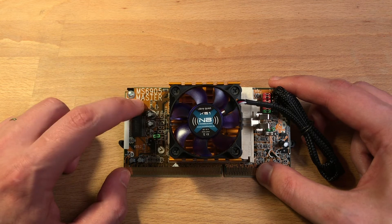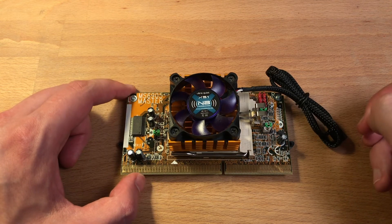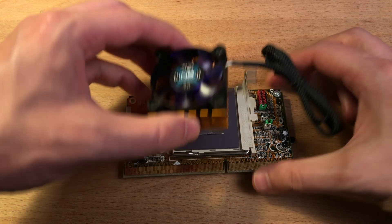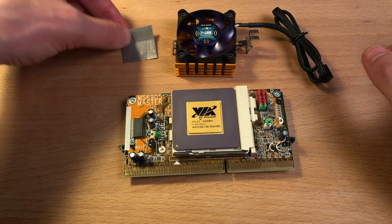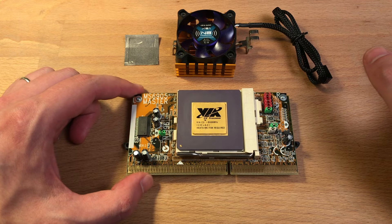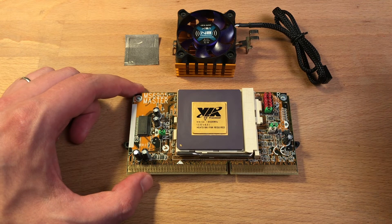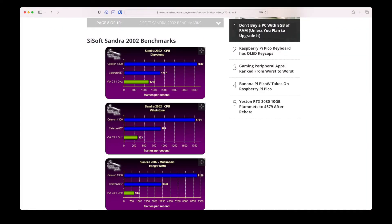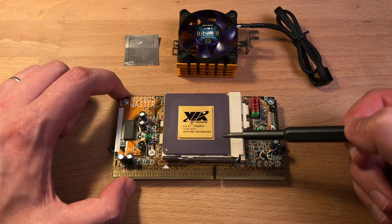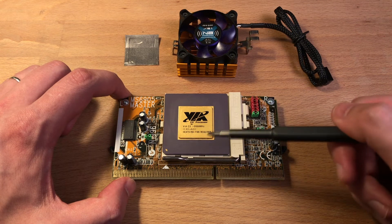But what if I told you that there is a retro CPU that can be as slow as a 386 or as fast as a Pentium II? And surprisingly, this CPU was not made by Intel or AMD. Instead, it was made by VIA Technologies, the same company that was a major manufacturer of PC chipsets in the late 90s and early 2000s. I am talking about the VIA C3. Back in the day, this CPU was not popular at all, because it was considered too slow. It arrived on the market when Intel already had fast Pentium III CPUs, and the C3 simply could not compete with them in terms of performance. The 866MHz version I have here only performs about as fast as a Pentium II clocked at 350MHz.